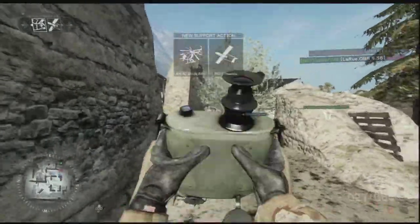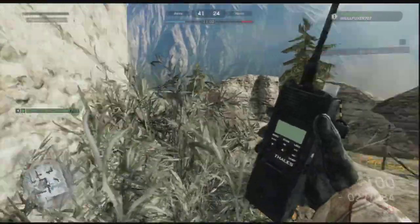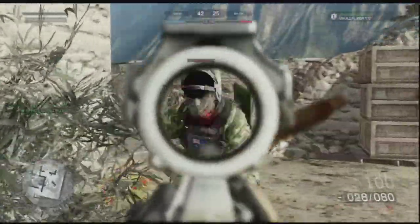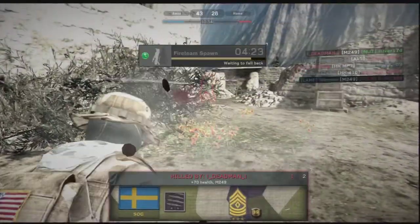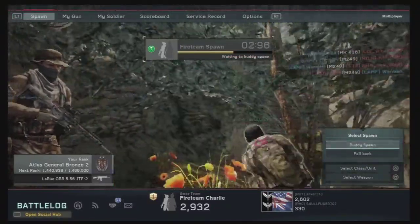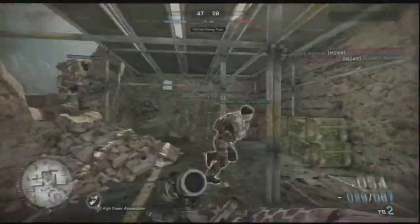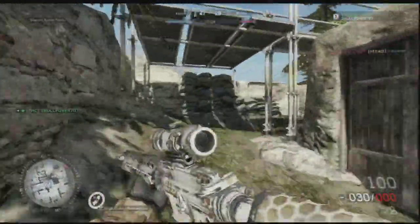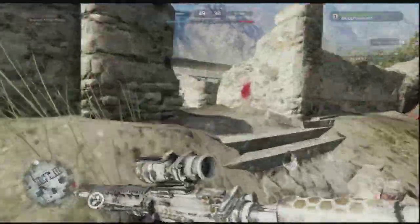Here you see me get a little bird killstreak and I'm all excited because the next thing I believe is the Apache. I use that and then this happens — I get killed. Two guys pull up and I kill one but can't take the other. If you're not with your fireteam buddy, you can get really screwed over, especially since you can't communicate. Try to keep a lot of cover when you're not with your fireteam buddy. I also wish you could change fireteam buddies mid-game because it's really annoying being paired with someone you don't know or can't even talk to.